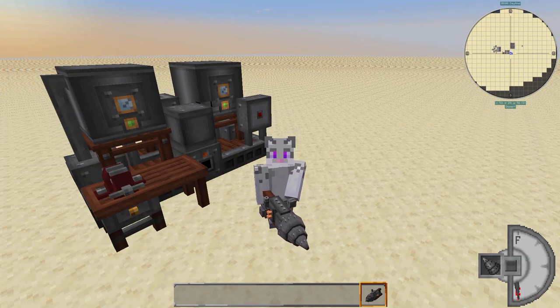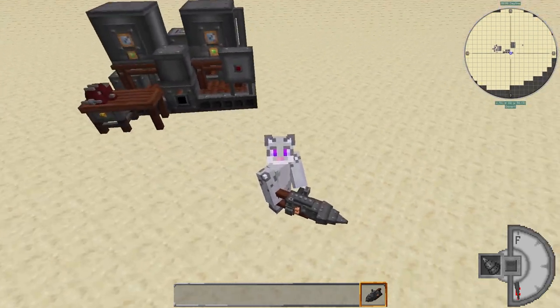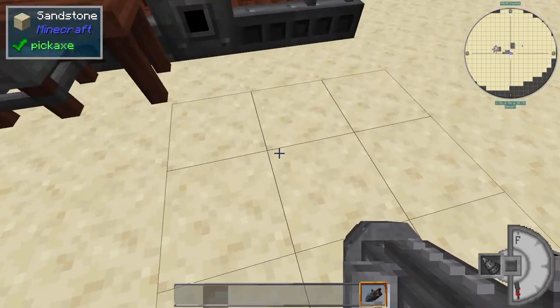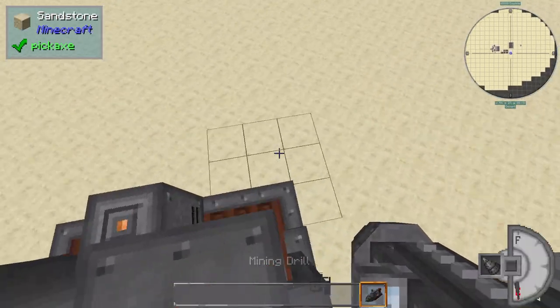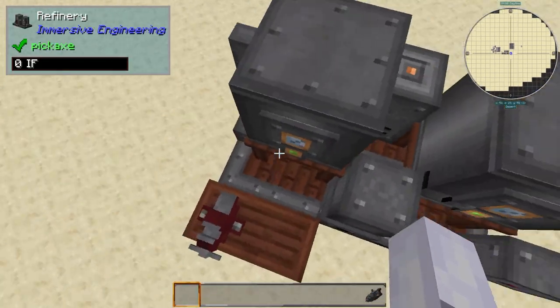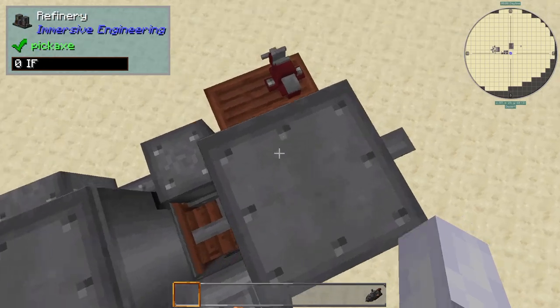My final piece of advice is that once you get to diesel generators, even if you're using crude oil to produce the diesel, it's still worth your while to build biodiesel production. That way you can unlock the fancy tools that Immersive Engineering provides, unless you're in a mod pack where there's an alternative. But these things are absolutely brilliant and will allow you to get all the work that you plan to do done a lot faster. You can mine in a larger area to get more resources, you can chop down whole trees with a single cut, and the weaponry means that you won't have to bother about mobs for a long time.